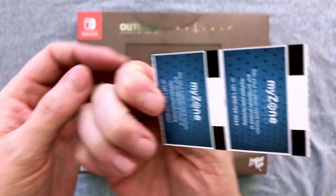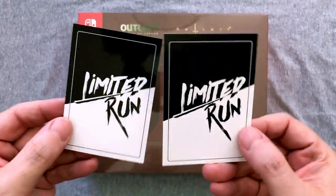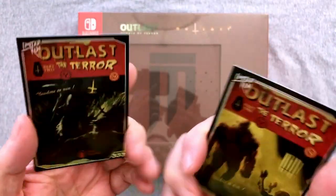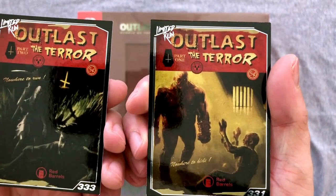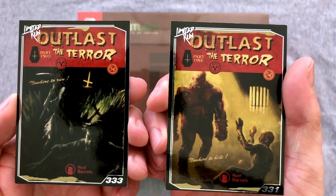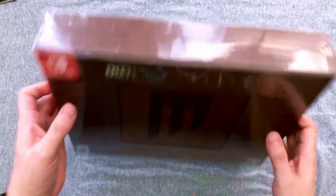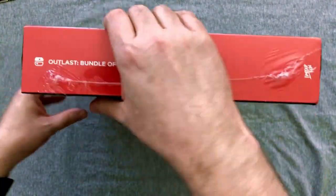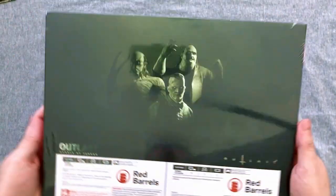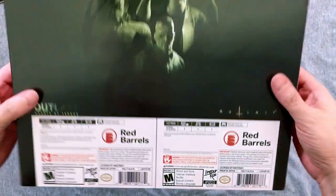Of course we get our Limited Run loyalty rewards tickets — you have to send those in, so I'm not worried about showing the numbers. We get some collector's cards with the fancy glossy Limited Run thing on the back, and we get a card for Outlast 1 and Outlast 2, because this does contain both versions of the game, which is really nice. I have never played the Outlast games. I'm not typically a huge fan of that style — I love horror games but I like to be able to shoot and fight, not just hide.